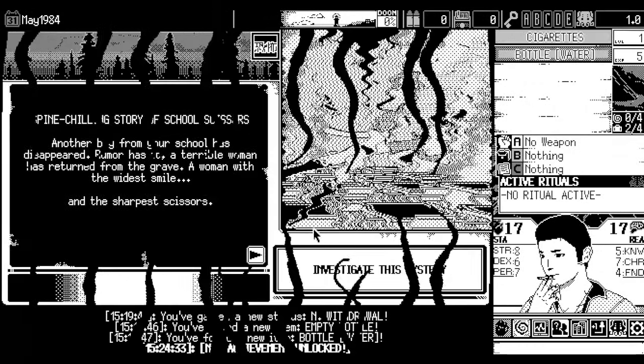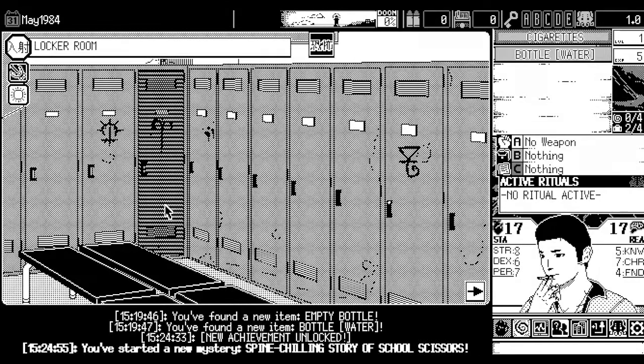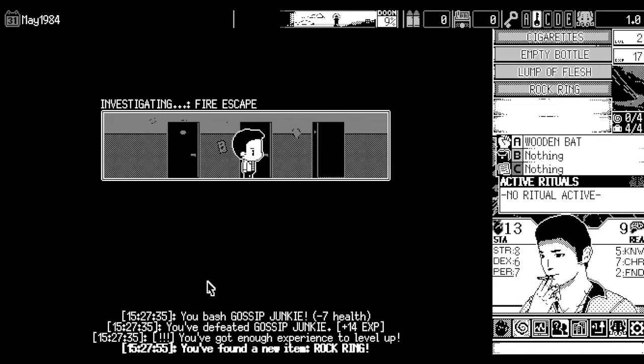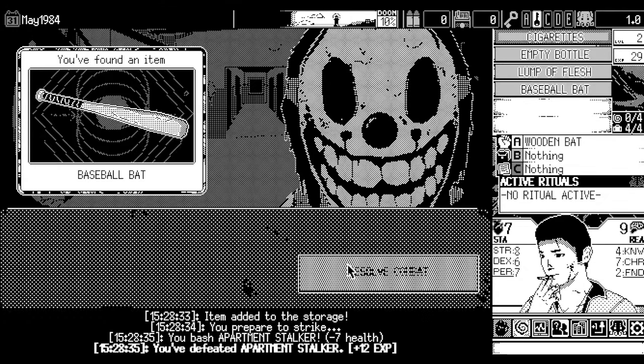Unfortunate Accident: You'll need scissors in your run to get a wooden bat from the lockers at the start of the mystery. You need a town mystery and fight the apartment stalker in the apartment's location. After winning that fight, you'll get the baseball bat and unlock the achievement.